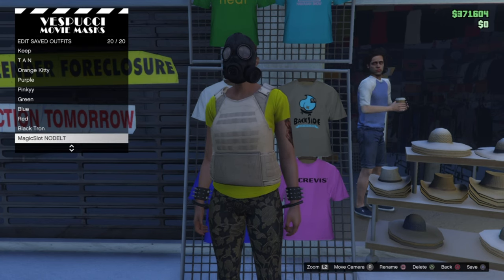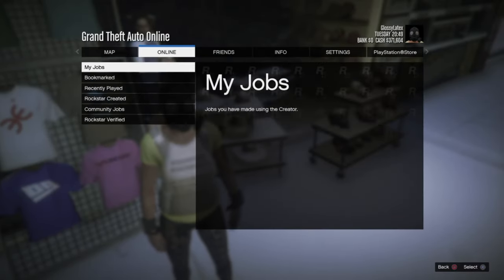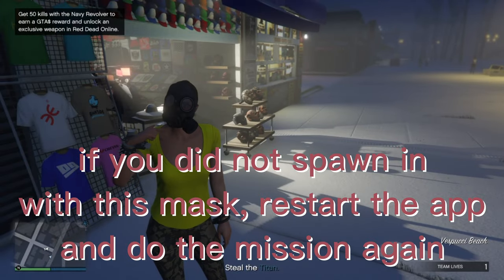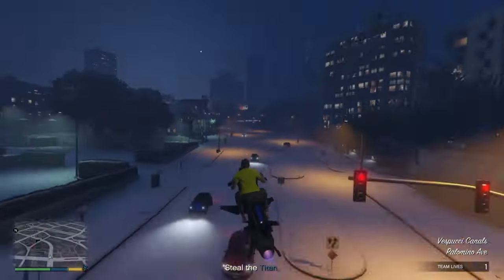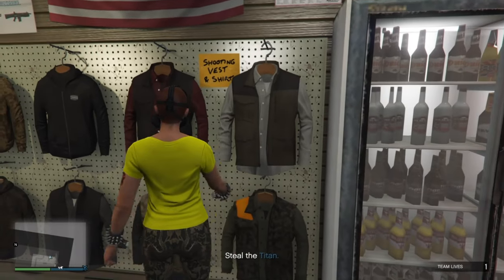Now go to the mast store and save it in slot 1. Once you save it, start up Titan on the job. Just start it up and you should spawn in with this mast comp. Now go to any gun store to save it. After you save it, all you need to do is merge the belt you want on by doing those merging missions.